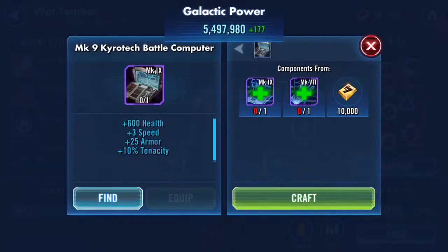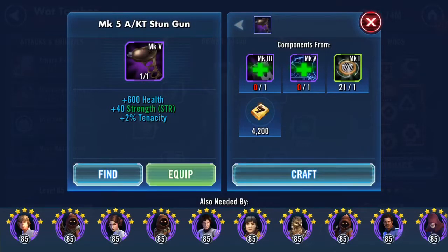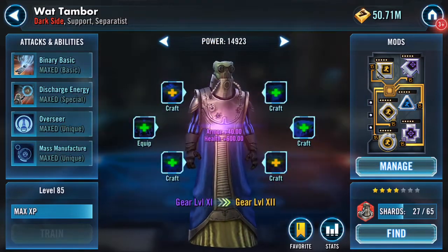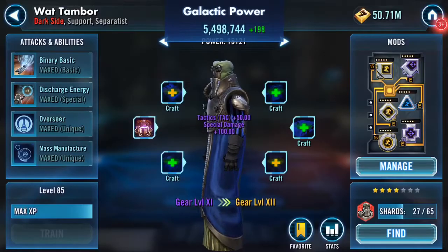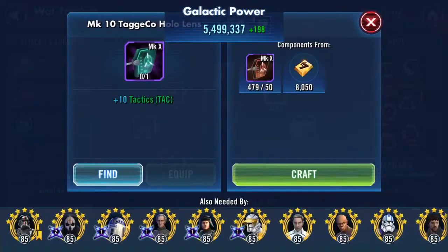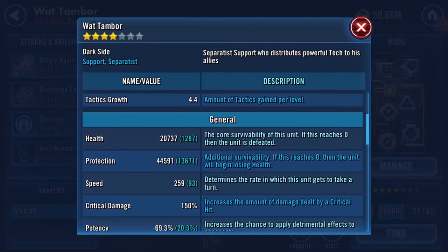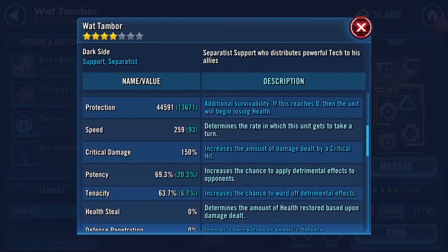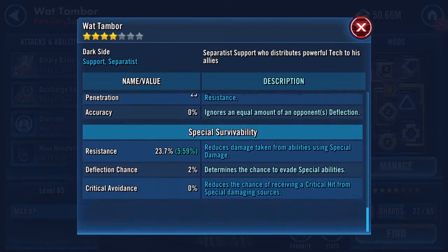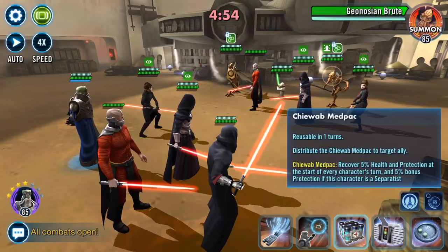That's it for the fast-forwarding — normal sounds from here, just slightly muted. Waiting for the next upgrade — dramatic pause. We're up to gear 11, and there are two pieces here that can only be applied once the character is seven star. Anyway, here are his stats, spinning around, and now we go into an arena battle.